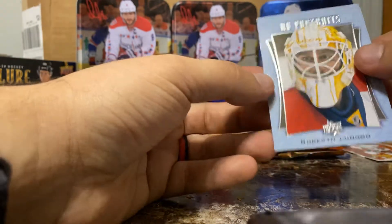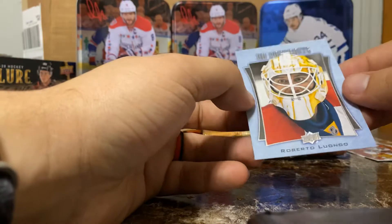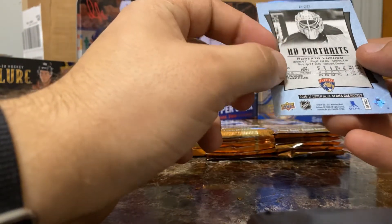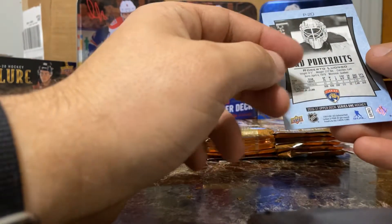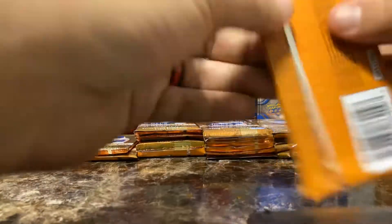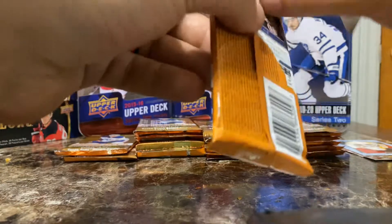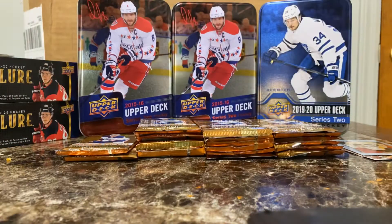UD Portrait — Robbie Lu. That's cool, they just retired his number back in January or February. I believe he is the team leader for the Panthers in wins for a goalie. A lot of respect to Robbie Lu. This is awesome — we're having so much fun right now, guys.